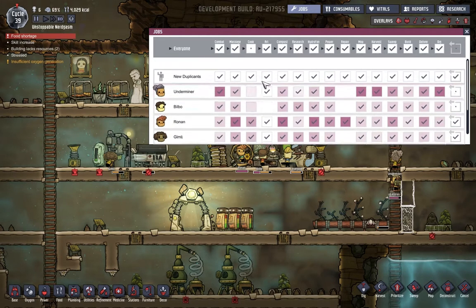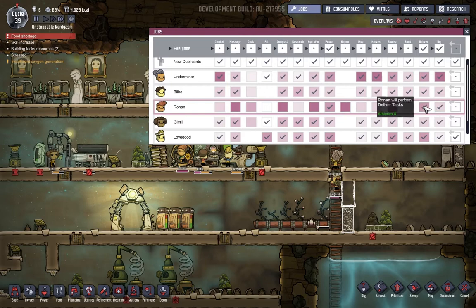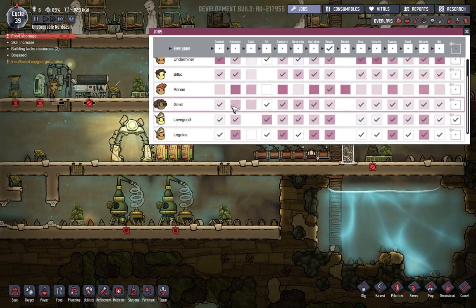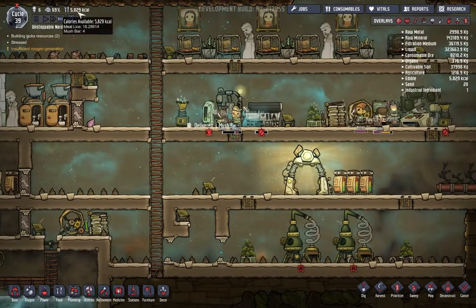You're the only thing you're gonna do is cook, even though you're really good at power. We'll get someone else to do power. The only thing you will do is power. So I know I'm saying the same thing over and over - I'm just trying to check everything. Someone needs to cook - Kimli, you're gonna be the only person who cooks right now, and you're not gonna do anything else. We just need one person dedicated to running and one person dedicated to cooking, and as long as that's going we should be okay.